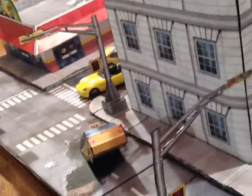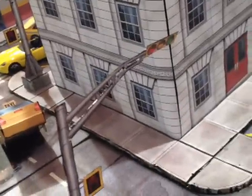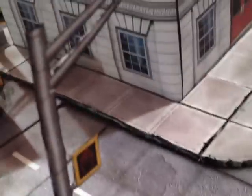At an intersection you want to have one traffic light on one side and one on the other. For a more complex intersection you'd want more of these lights. It's a really neat piece that makes your city look really detailed.